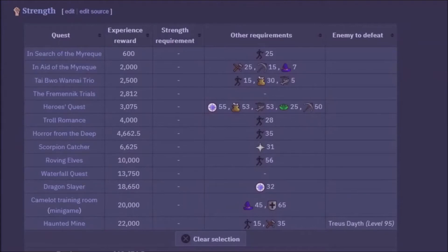You also have random events that give you experience lamps, so make sure you use those on strength. For the genie, you can also use beer to boost your strength level too.